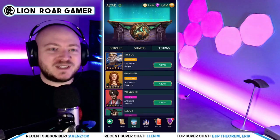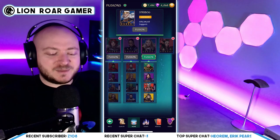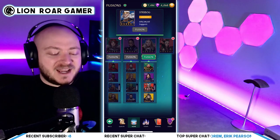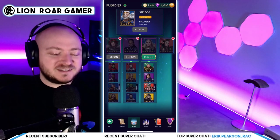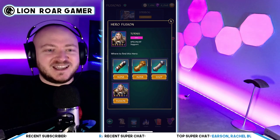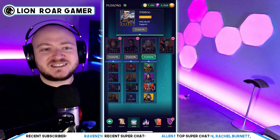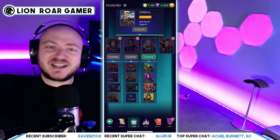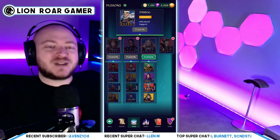We already got Guinevere — already made videos about that. I'm on the path to get Strybog again here. So let's go ahead and click on Strybog. You can see that I have all of the heroes needed to actually get Strybog except for one, and that is Tornus. So we are going to fuse a few heroes to get Tornus today, and then I can work on leveling the last couple of heroes I need to actually get Strybog.